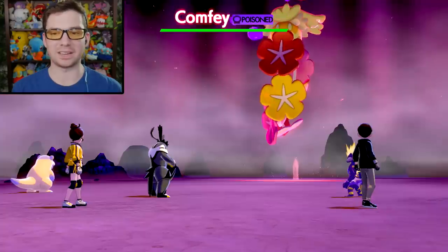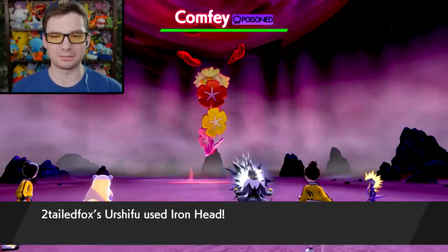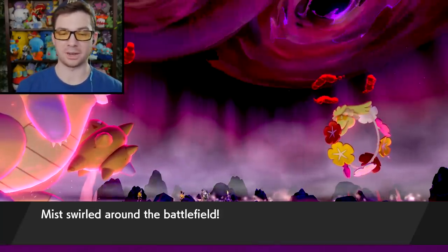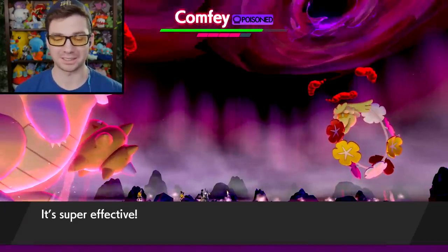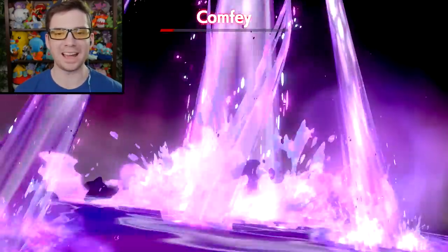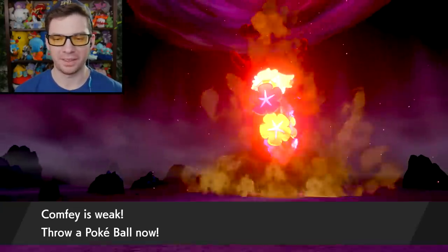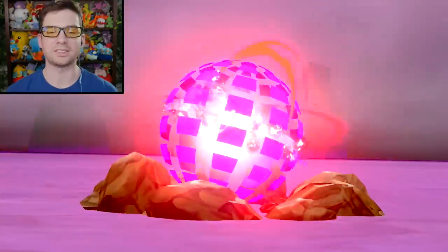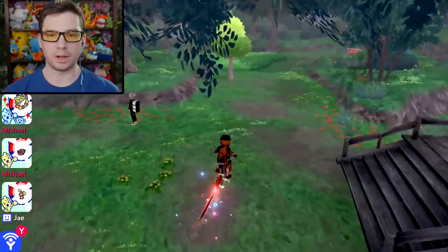Oh, the other player landed a Toxic on the raid boss! It's not often you see a raid boss get a status condition. Got the Toxic in before the Misty Terrain, before the shield — shout out to that Toxtricity. I'm very surprised Toxic worked. Looks like Allspice gets to land the final hit. Booyah — Comfey's down. I already caught one before, so I'll just toss a Great Ball. The Comfey raid was a success. Back to our adventure.